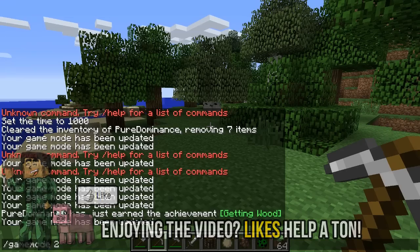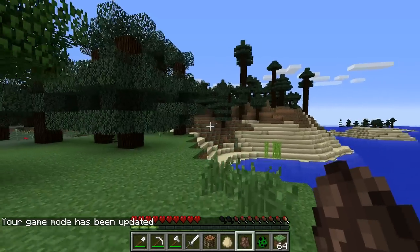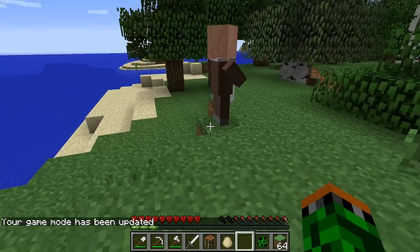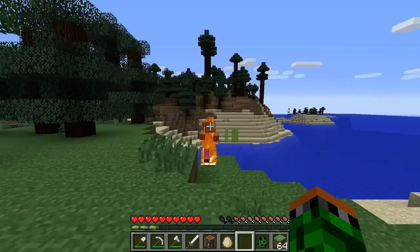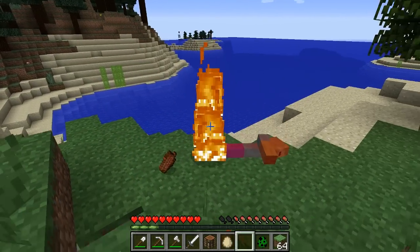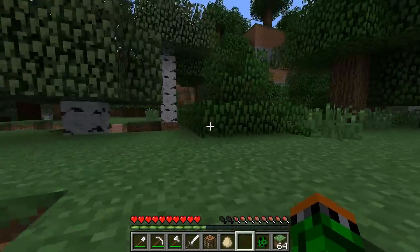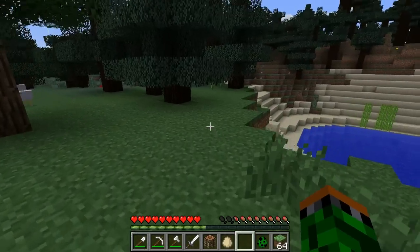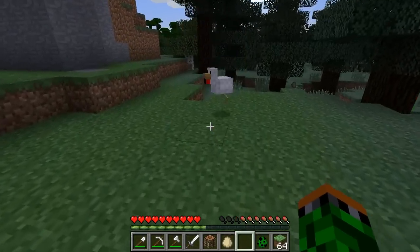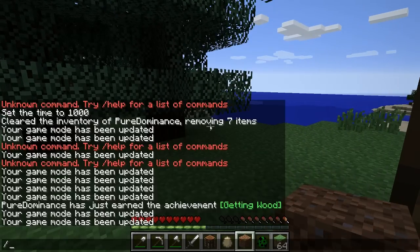There is one more thing I wanted to note before I let you guys go — you can still do certain things without the assistance of a tool. For example, I have a spawn egg here and if I spawn a villager, the trading interface is still completely accessible. Also, you don't actually need a sword to fight enemies — you can use a sword for increased damage, but if you don't have one you can still hit mobs with your hands if need be.